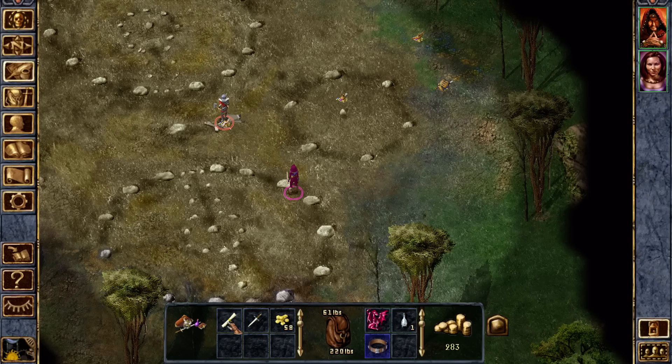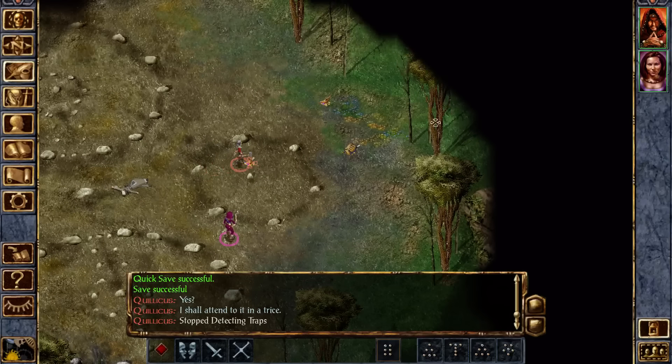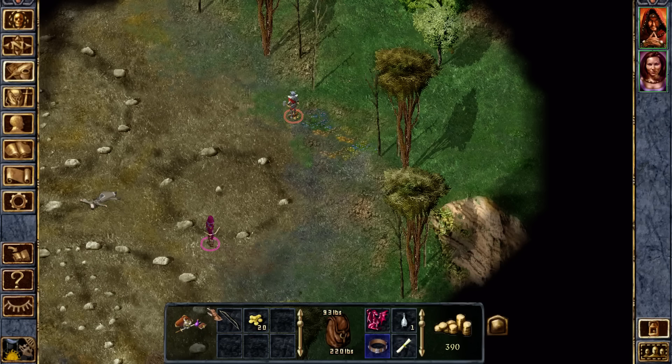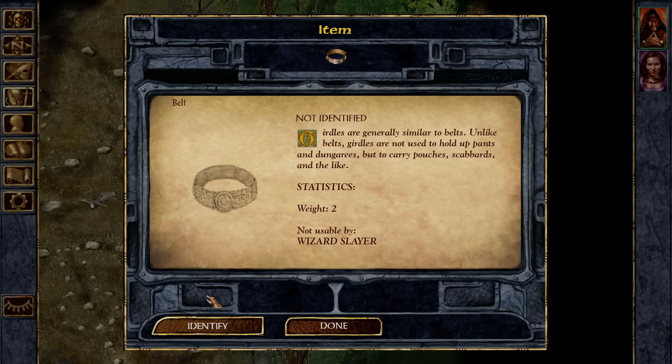You have a belt which we'll have to identify, and a note, and things like that. Some of this doesn't sell for much. We may as well grab it for now, because we're not really gonna be filling our inventory anyway. This belt, I'm gonna use my identify spell on it.